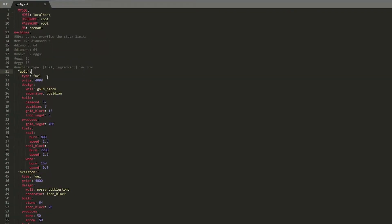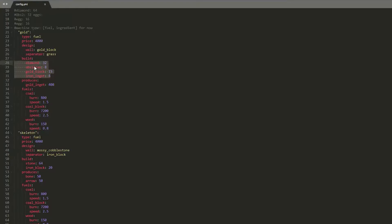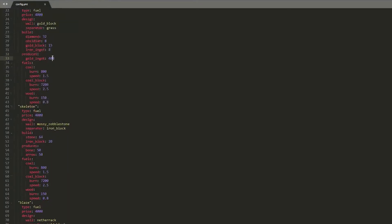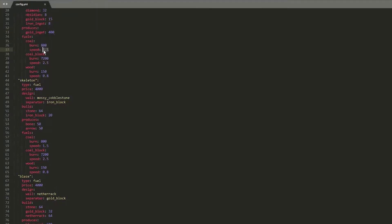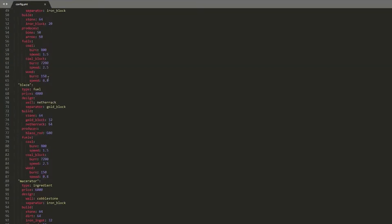At the top we have the gold machine, and there are two types of machines: the fuel machine which you saw, and the ingredient machine such as the macerator. Once you've chosen your type, you can change how much they cost — making them very cheap or very expensive depending on how easy you want your server to be. You can also change the design; as you remember it was made out of gold and obsidian, but you can change this to grass, quartz, or whatever block you want. Then there are the items required to build it — as you saw, when I didn't have the diamond I got the error message. Next is the item it produces and how long it takes, which is 400 ticks, then the fuel burn time at 800 ticks. The speed setting means coal blocks burn at a faster rate and last longer, while wood is much less efficient compared to coal or coal blocks.